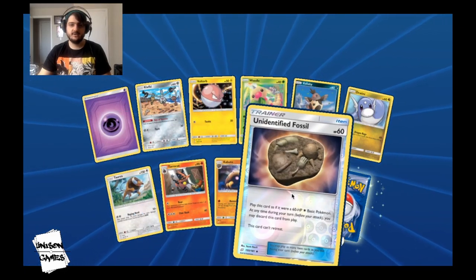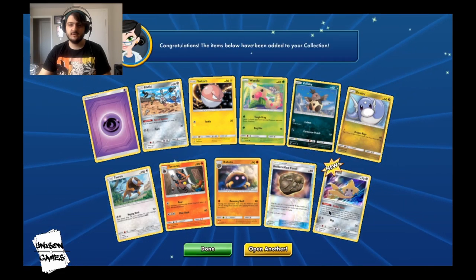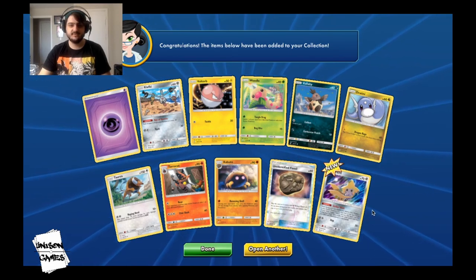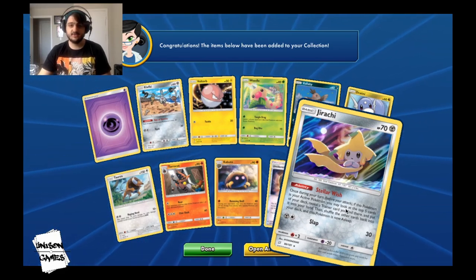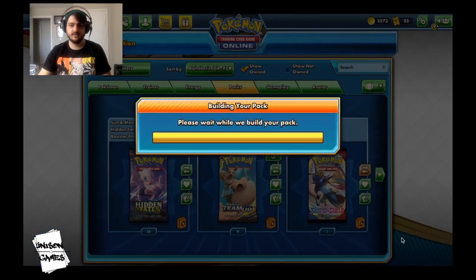A Hollow Unidentified Fossil — that's pretty sweet. And look at that — a Hollow Jirachi! That's pretty awesome. That's actually my fifth Jirachi, so I may use this one to do some trades with somebody. But that's really cool — we like that a lot. Let's open another one.